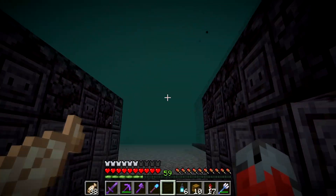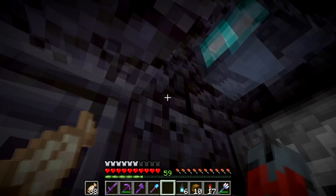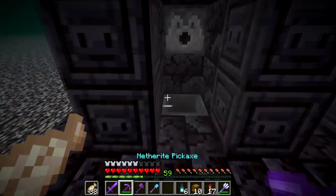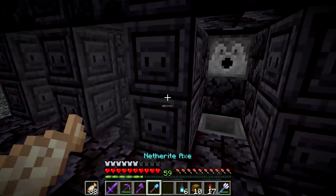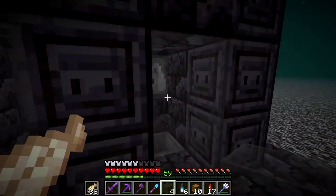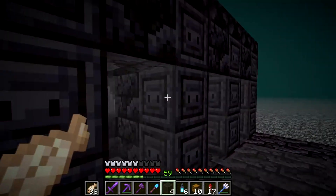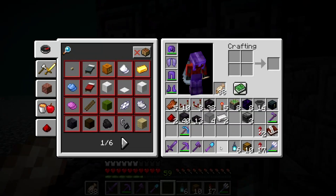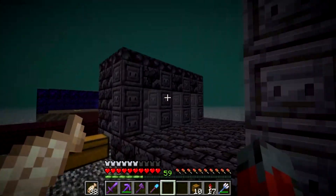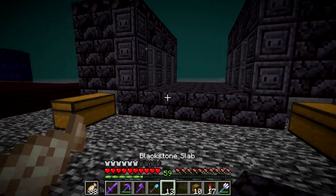I've just finished slabbing it all over and put some soul lanterns up in the tops. It's not fully spawn-proof except for that one hopper block, but mobs don't spawn on that anyway. I've got some gray stone glass to put on all these blocks so the piglings cannot escape.